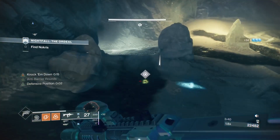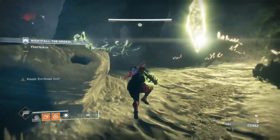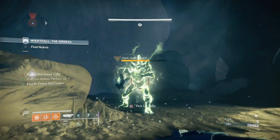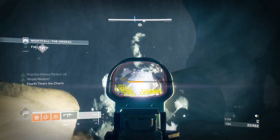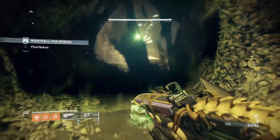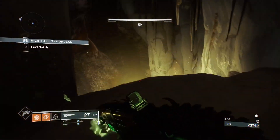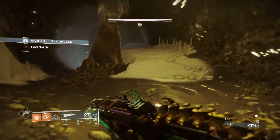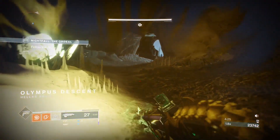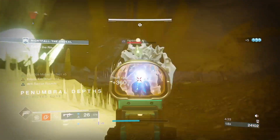You can actually farm infinite score on this nightfall — knights will keep spawning. What you do is throw the ball off the map or just don't throw it at all, and additional knights will spawn in. You can do this over and over. I wouldn't advise it on a solo since it's not needed, and I don't know how much score you'd gain in 20 minutes of farming knights since you still have to kill the boss. But it is a tip for people who want to use it.